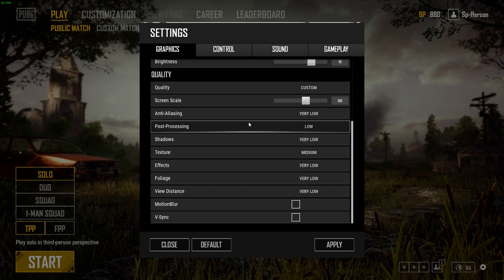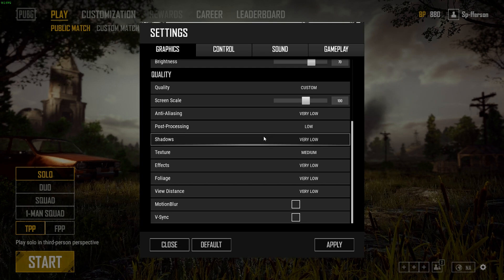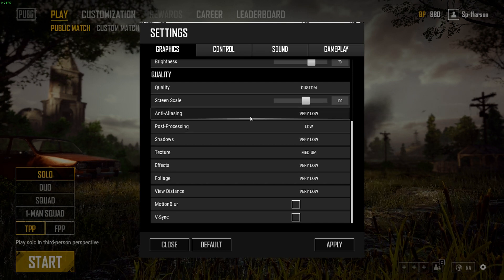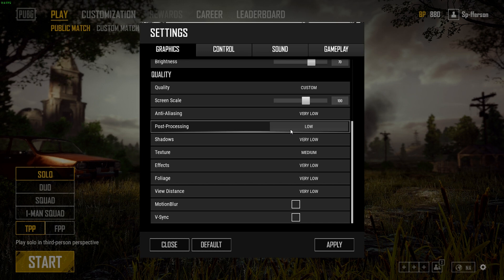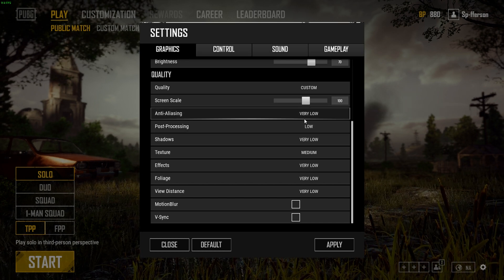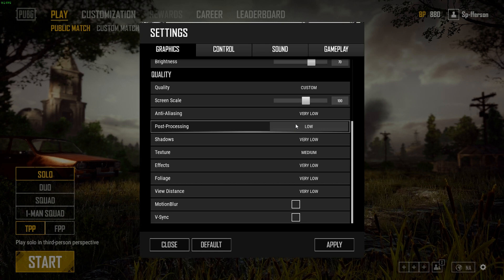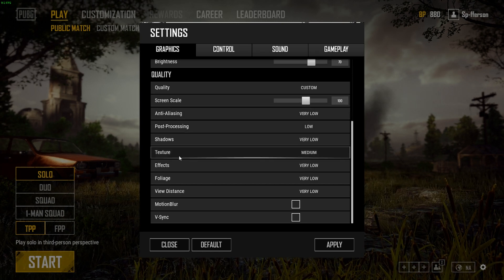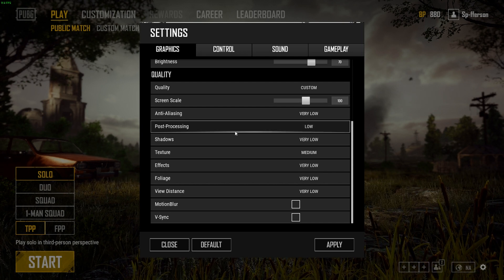Post Processing: if you want the most competitive advantage you could leave this on Very Low, but if you want the game to look good just put it on Low — you don't need anything higher than that. It makes textures, buildings, and everything look a lot better. It adds a nice ambient occlusion effect, which is kind of like the darkness in the shadows of walls and on shelves, and I'll show you an example right here.